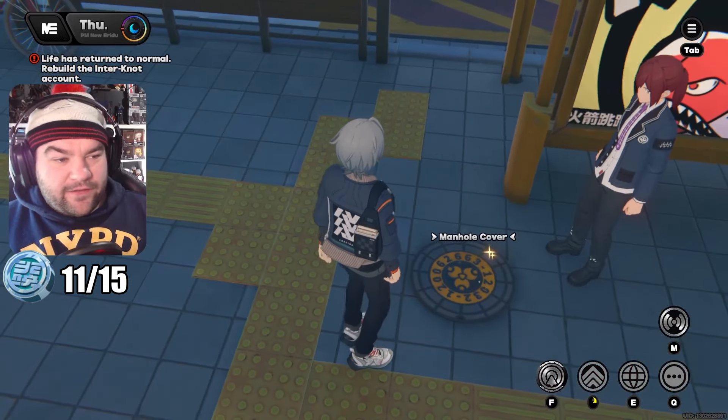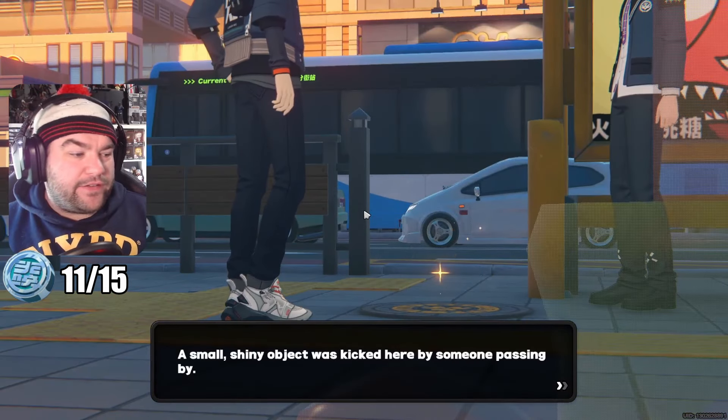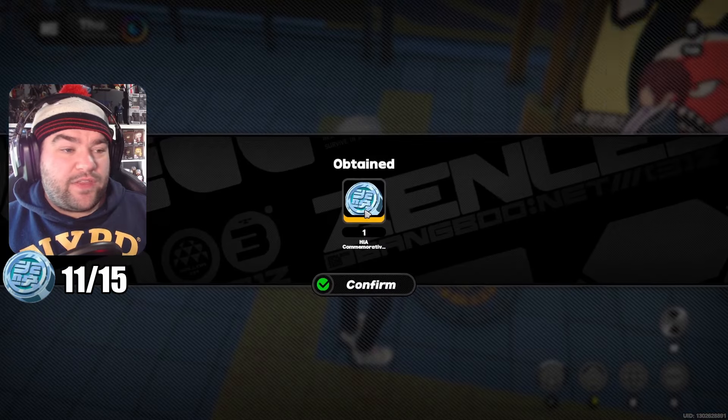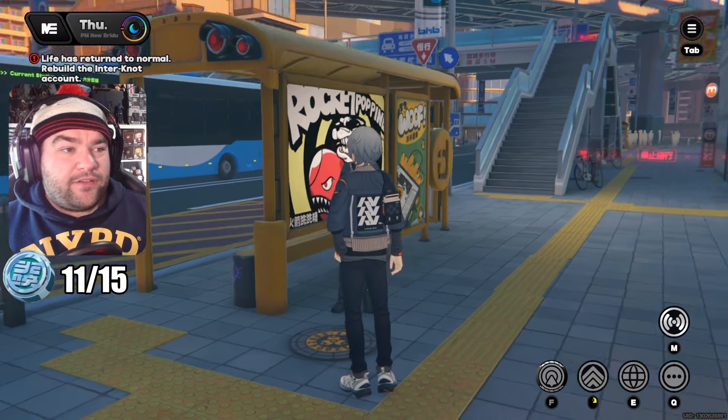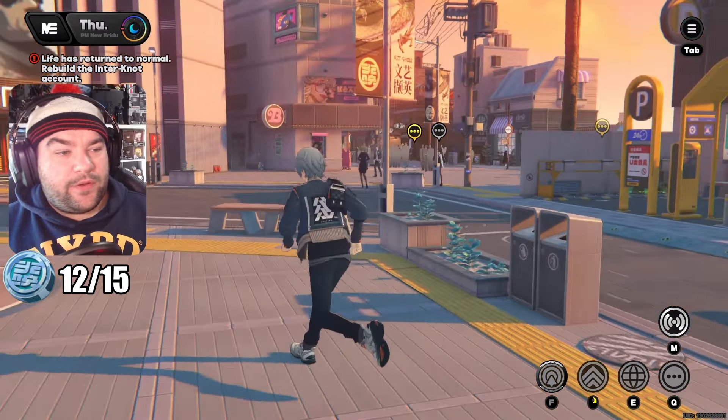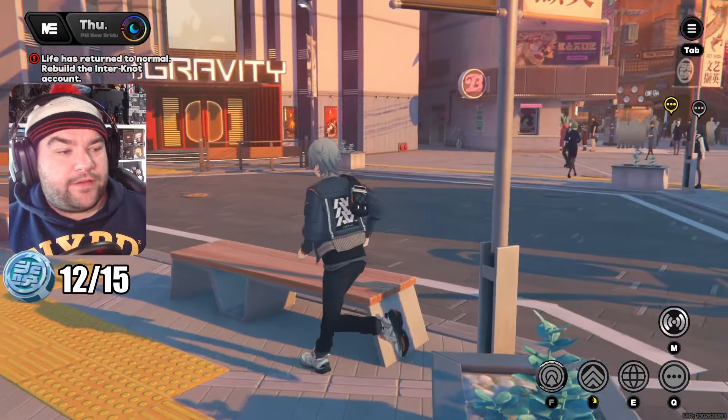Spawning in front of the noodle shop, we literally just turn around and see that the manhole cover is shiny — that is a very big coin indeed. A small shiny object was kicked here by someone passing by. Who knows what it's doing there, but I'll take it.